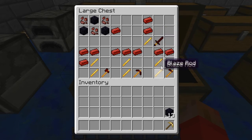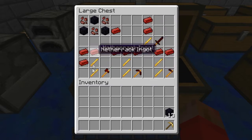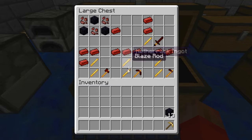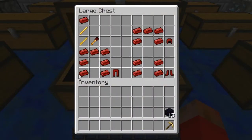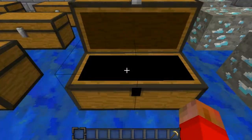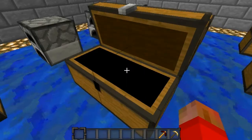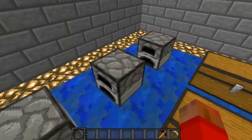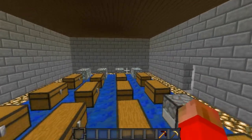Now, with the netherrack ingot, you can create all the fun things you would normally use. Just replace every one of the sticks that you would use with blaze rods — just like that, and just like that, and just like that. I'm going to take the pickaxe so I can tell which one is better. And I have diamonds at the end there.